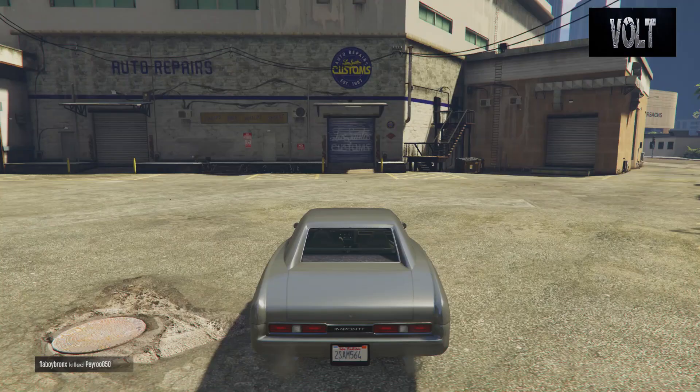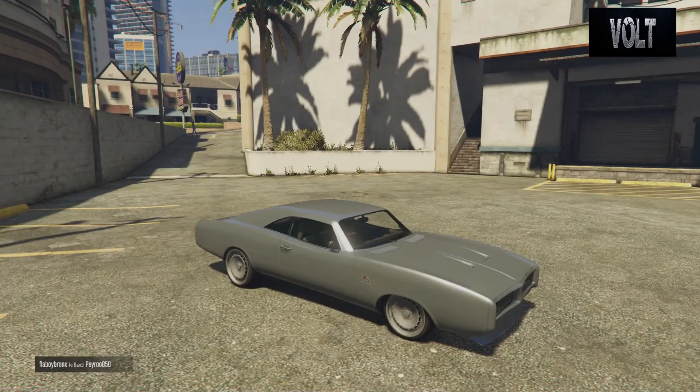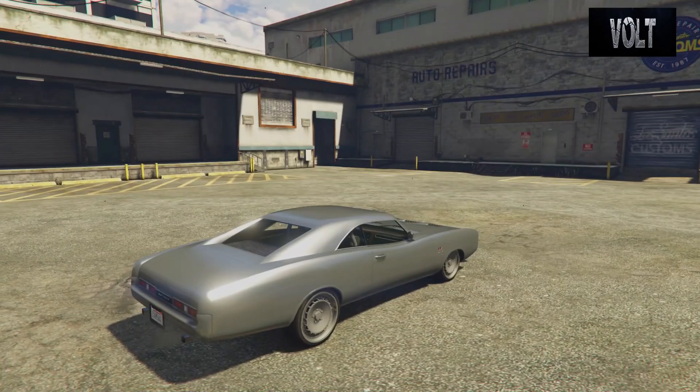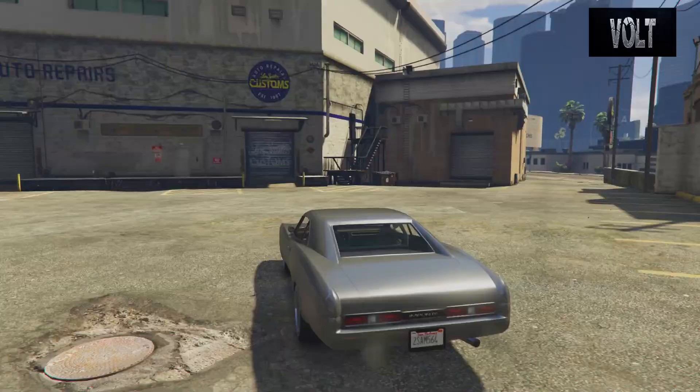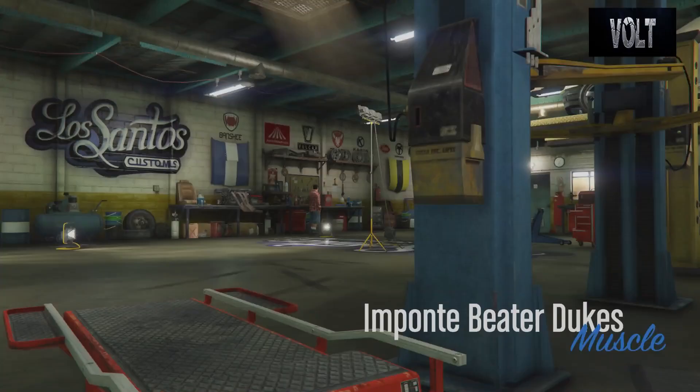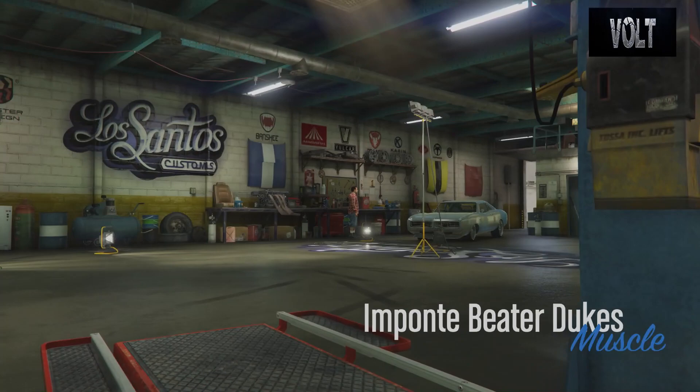Once you have your car, meet us at the Los Santos Customs where we can customize it. I was thinking about doing it at the LS Car Meet or the agency, but the lighting here is literally one of the best. It's right underneath Benny's — Benny's has the best lighting for the most part, but I can't go there because this is not a Benny's vehicle. Maybe in the future it will be and we can turn it into a wide body — doubtful, but you never know. Rockstar might just make a brand new car and call it the Beater Widebody Dukes or something like that.